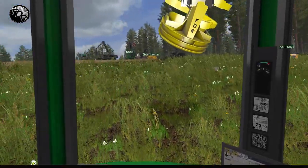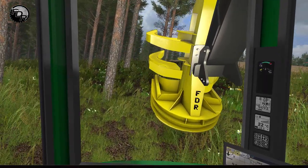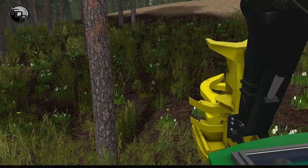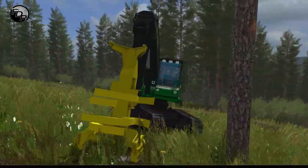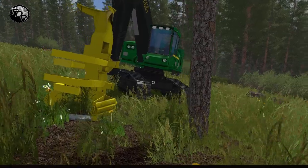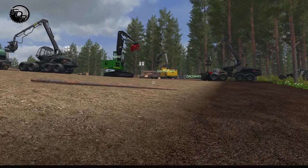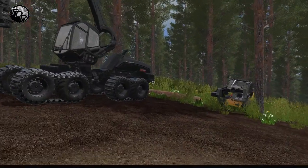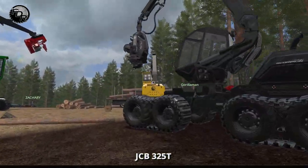Fletcher says 'gotta go' — all right, I'll see you later man. Drop this guy. I just gotta learn the axis controls and it'll get a little bit better. Zachary, do you want to hop in this one and load some more logs? Or do you want to run back with me and grab another timber runner? Because we're going to be loading these things up pretty quick.